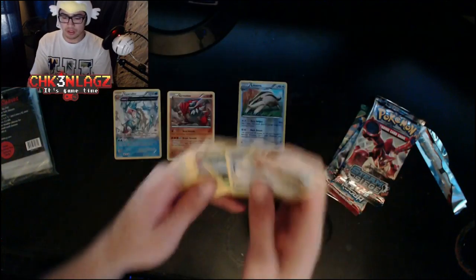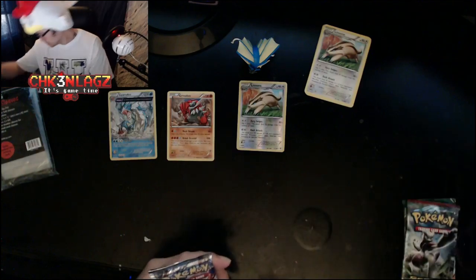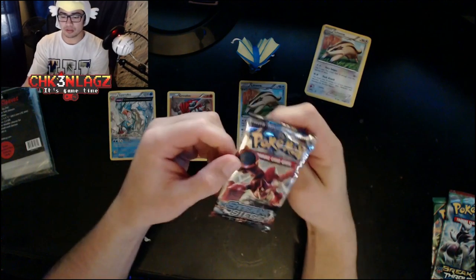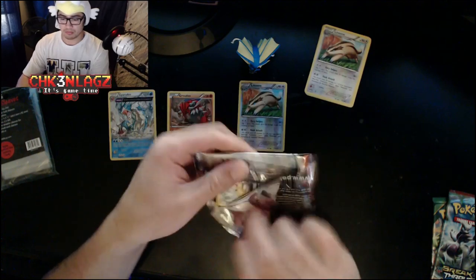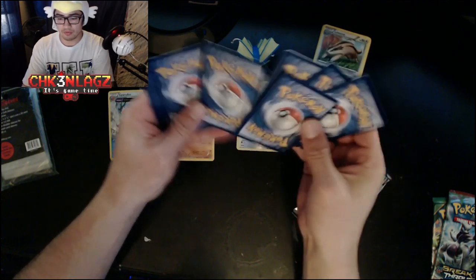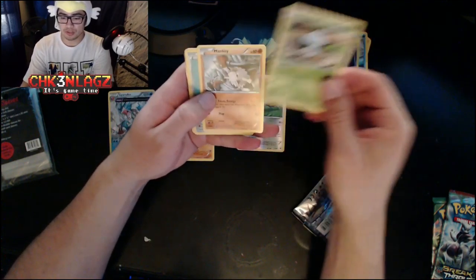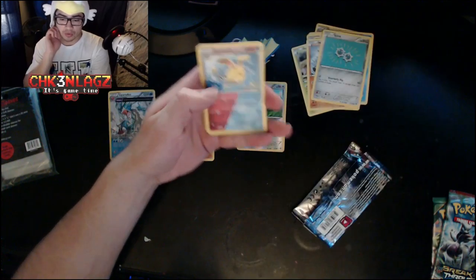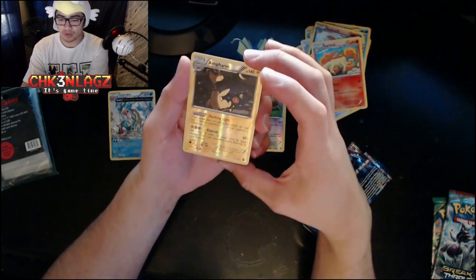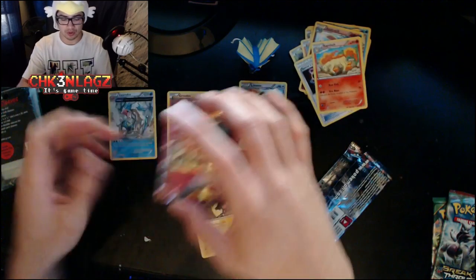I'm starting to get the hang of boxes and pack openings. Here's our next pack — Steam Siege. We have an Oshawott, a Nidoran, Foongus, Mankey, Klefki, an Azumarill shiny, Special Charge, Rapidash reverse holo, rare Ampharos, and our first EX — Mega Gardevoir! Whoa!